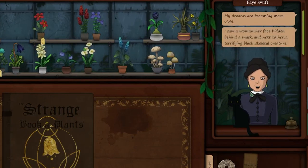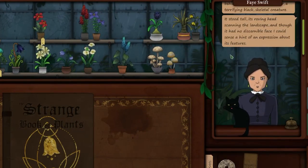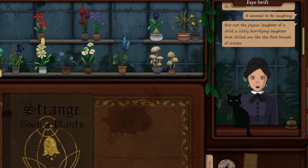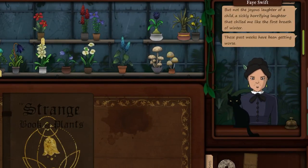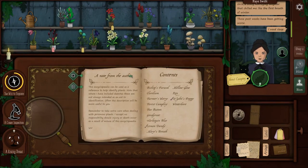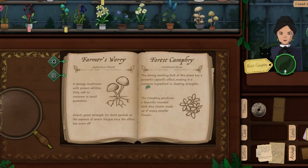'My dreams are becoming more vivid. I saw a woman, her face hidden behind a mask, and next to her a terrifying black skeletal creature. It stood tall, its roving head scanning the landscape, and though it had no discernible face, I could sense a hint of an expression. It seemed to be laughing — a sickly, horrifying laughter that chilled me like the first breath of winter. These past weeks have been getting worse. I need sleep.' Forest camphrey — I will conjure up some forest camphrey to help you with your slender man dreams. 'The strong-smelling bulb of this plant has a powerful soporific effect' — I don't know what soporific is, but it sounds like a cool word — making it a common ingredient in sleeping drops.